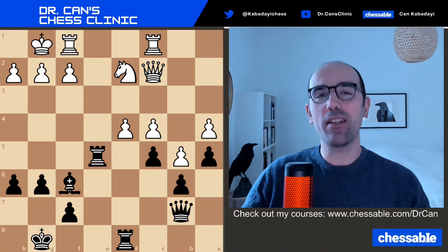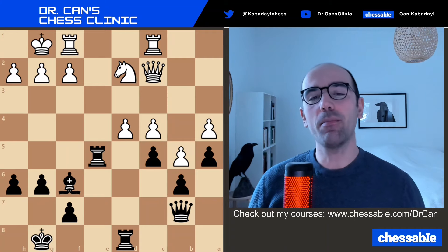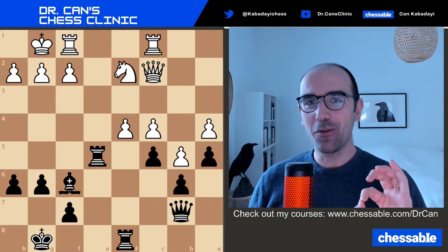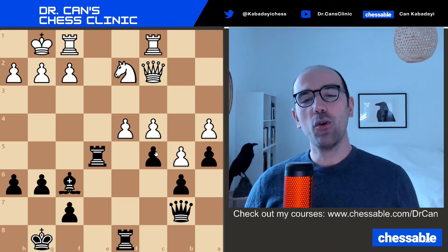Talking about attacking chess, I have to show you a Garry Kasparov example, because he was a great attacking player. This example also shows us the depth of Kasparov's calculations. In this position you have two choices: is it c takes d4 or rook takes d4?